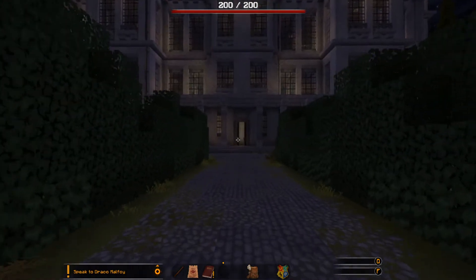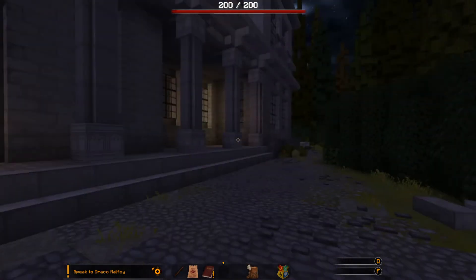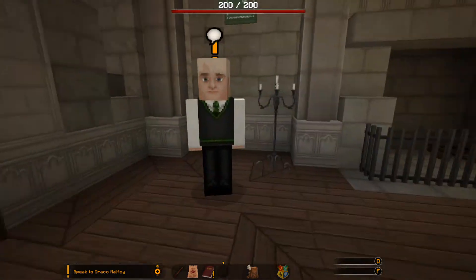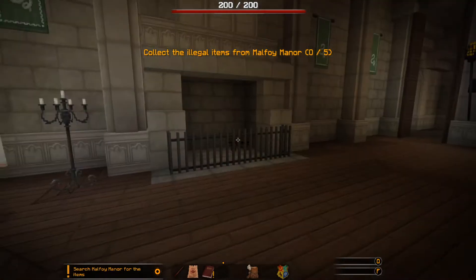Malfoy Manor. This is spooky. Where's Malfoy then? Oh, there you are. The items we're looking for are: one cryptic scroll, one cursed hand, one bottle of illegal poison, one Death Eater mask, and one cursed skull. I'll return with these things — so now we've got to find them. That's the problem.